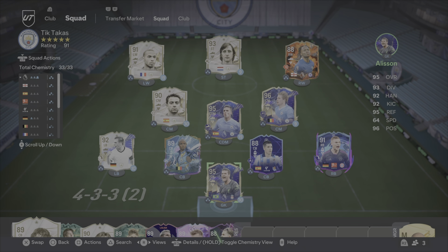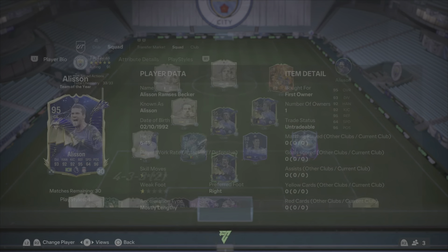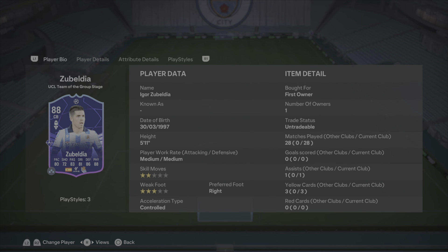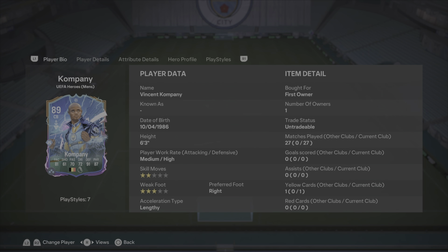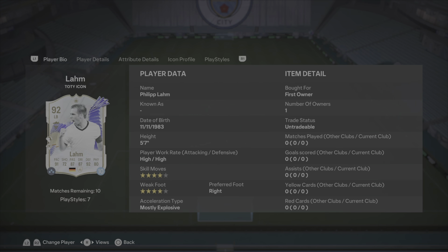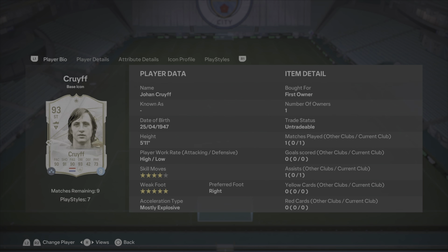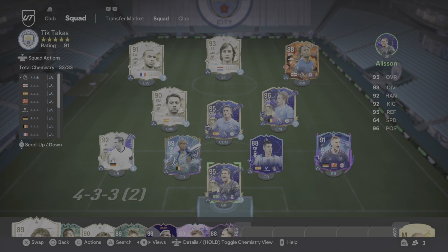We've put Alison in goal — can't get Ederson, don't have the money for that. Kimmich up right back. Zabaleta to be a bit more of the ball-playing centre back. Vincent Kompany to be the most snapping centre back. Philip Lam, because come on, Philip Lam — who doesn't love him? Rodri, De Bruyne, Xavi, Sterling, Cruyff and Henri. All because they can't afford Lionel Messi. That is a beast team.